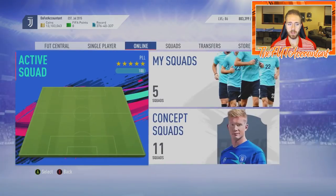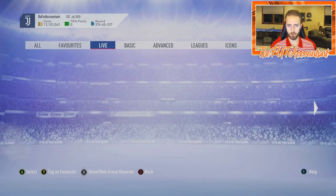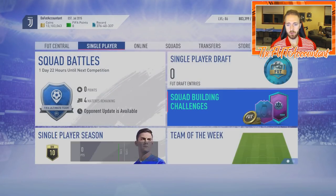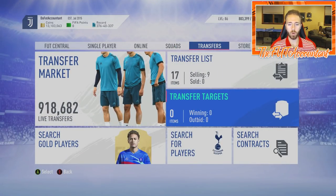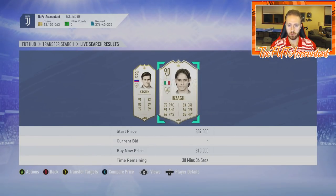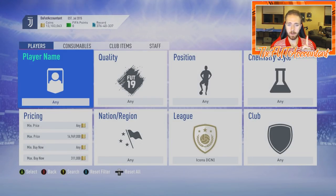This is how they get you and why EA is so smart about this. You think, okay, I can drop 350 to 400,000 coins on this middle icon upgrade SBC. You do it, maybe you get somebody you like, maybe you don't. Instead of using that as a way of getting a cheaper icon than what they're going for on the market — yes, you could get a Pelé or a Eusebio, but the chances are very low. You're probably getting an icon in the 300 to 400,000 coin range, which does you no more good than buying one of these 300,000 coin icons on the market, because you're going to submit it into an SBC.